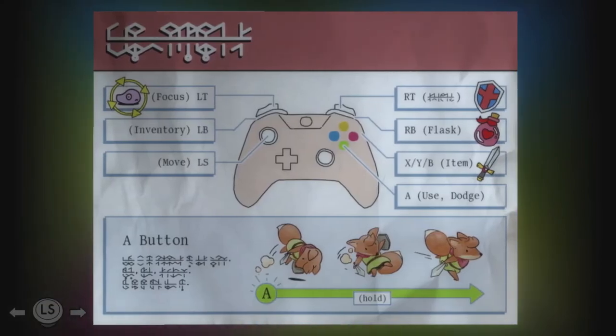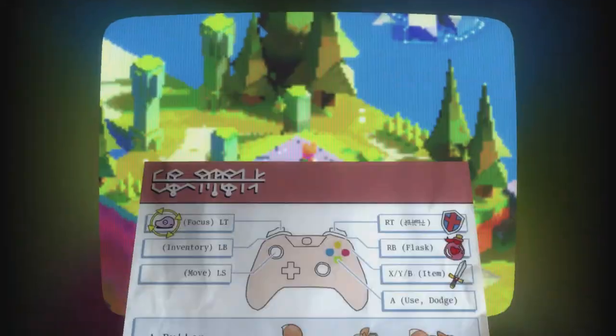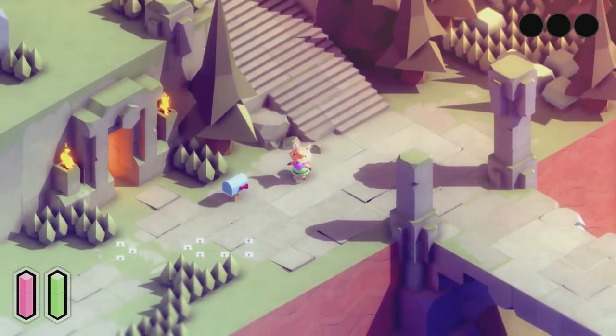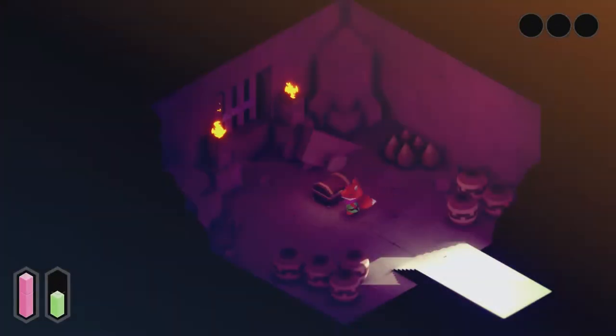The game is pretty cool at not telling you how things work — you just have to figure it out, except for this one instance: focus, inventory, moving, dashing, running with the A button, and using stuff. This is me learning to run. I played this game before when Jelani showed me the first time and then he left for work, so I decided to do this for you guys.